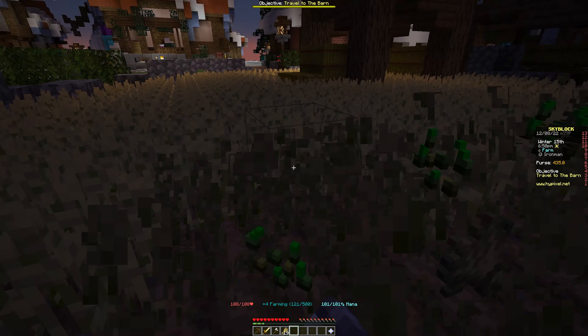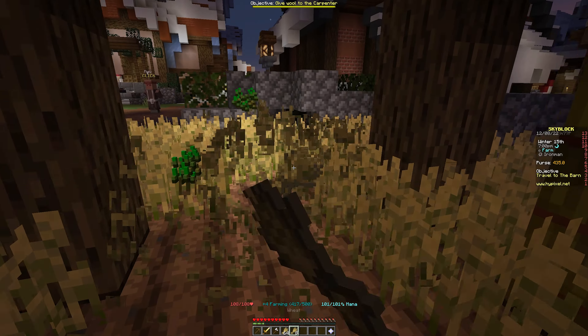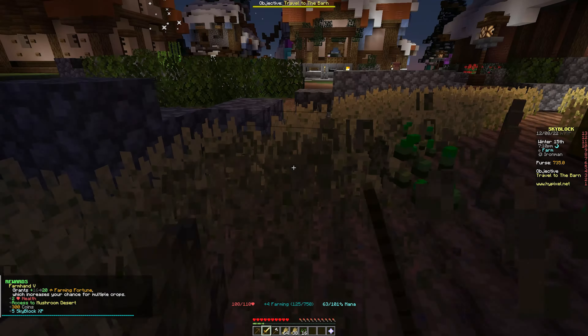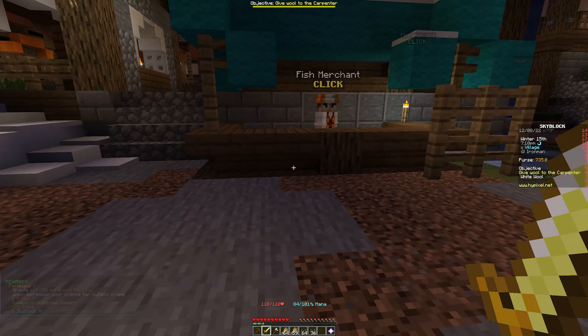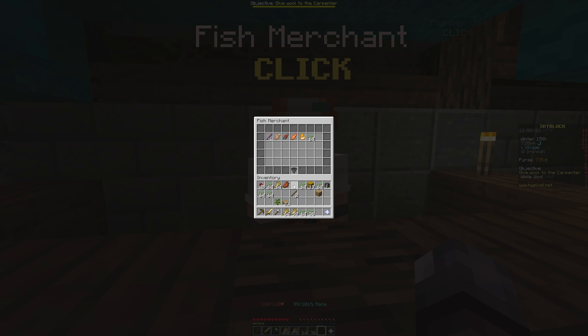If we just go around and collect all the wheat we're going to level up all the harvesting and farming skills pretty quick. There are different tools to help with that. We run all the way over here - this merchant is a fish merchant but we can sell him all this stuff. We're gonna sell him the nether wart we got last episode, all the wheat, all the hay - everything we don't need, it's just gonna take up room.